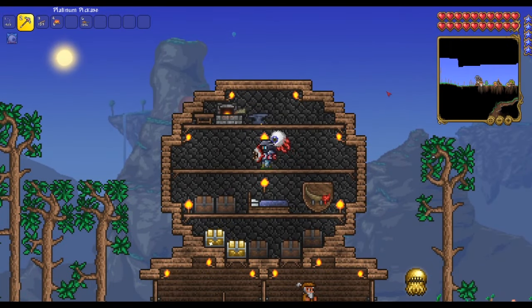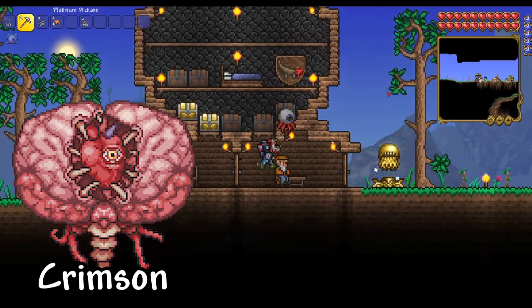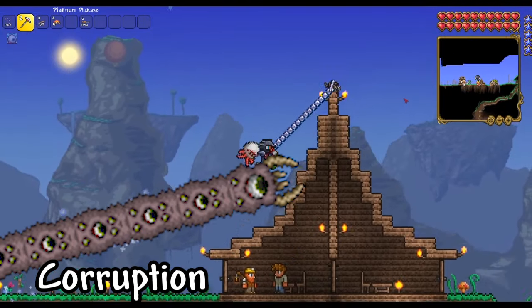Hello everybody, WaffleTime here. Up next on your hit list after you've slain the Eye of Cthulhu, you'll have the Brain of Cthulhu if your land was stained with Crimson, or you'll have the Eater of Worlds if your land was plagued with the Corruption.